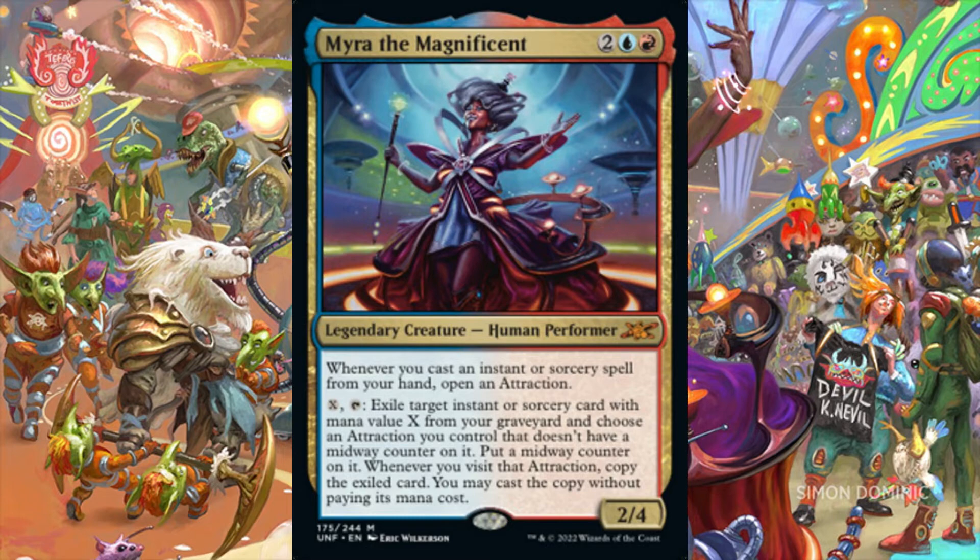Mira is completely dependent on attractions. If we plan to craft an attraction deck to run alongside an Izzet Spellslinger EDH build, then Mira is our first choice as the general. If not, then Mira offers us nothing but a 2/4 body for 4 in Izzet colors, and we can do much better than that.